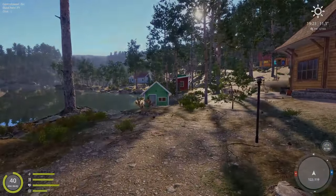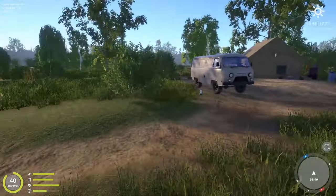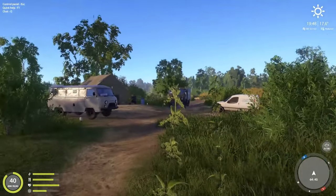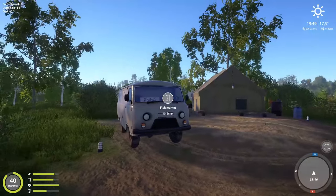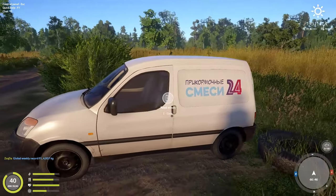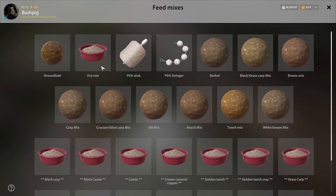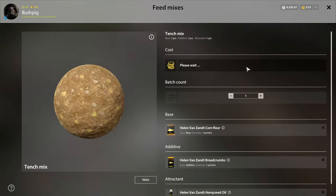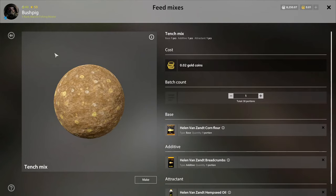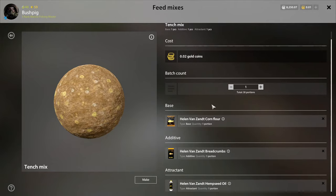Now we're on Bear Lake, which doesn't have a lot of locations — it's mostly just a lake. We do have a few vehicles though, and they've added a feed mixes vehicle where you can make your own ground bait. It does cost gold, but it makes it very easy to mix your ground baits.